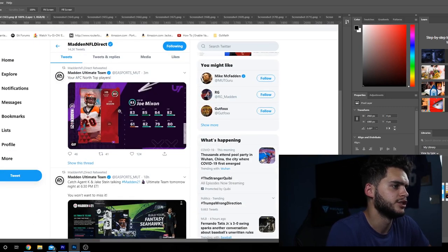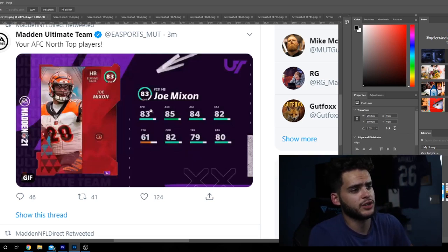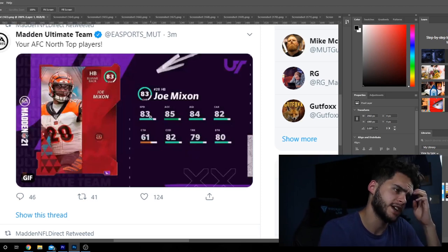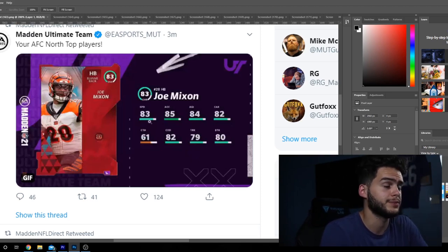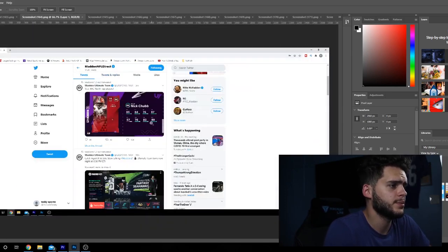We do have Joe Mixon. He's got 83 speed, 85 accel, 84 agility, 82 carry, 61 catching, 82 change of direction, 79 truck, and 80 break tackle. We won't be using Joe Mixon either. McCaffrey already has a plus two speed on that, and a guy like Burritu or Tarik Cohen might already have like an 87 to start the year. Mixon's gonna be kind of irrelevant in my opinion.